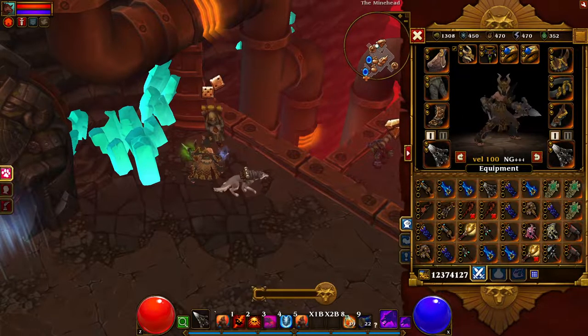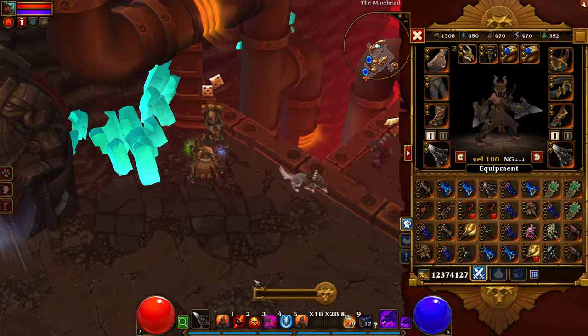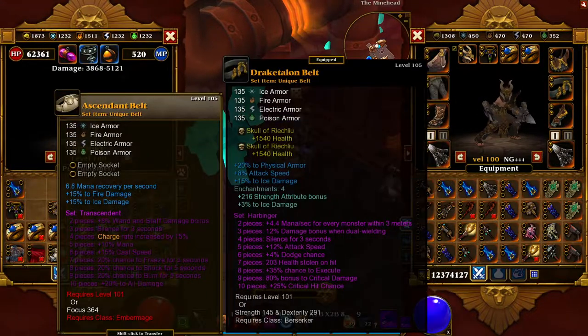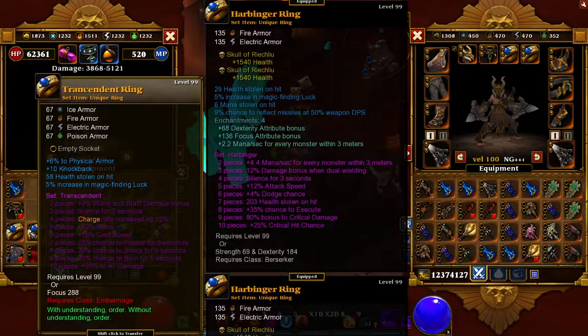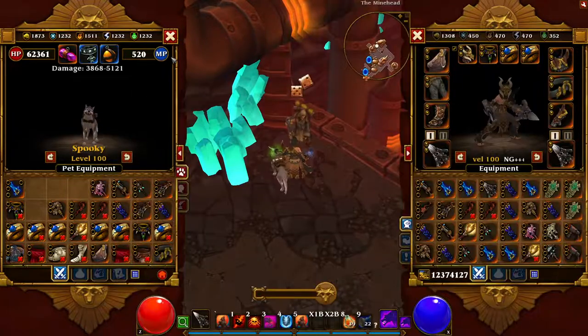They will not produce anything else, and no other number has produced anything other than non-legendary ones. Obviously you can get the 105 armor from this guy, the 99 rings for the sets. You also can get the Netherrealm swords — they're real easy to spot off of him.